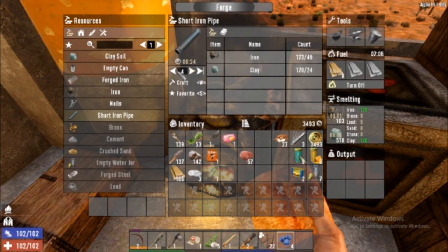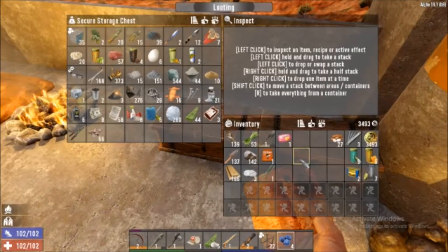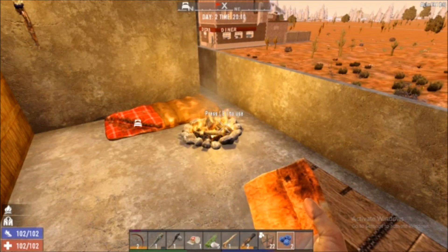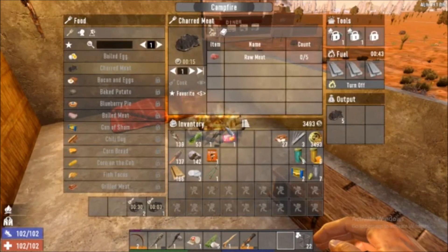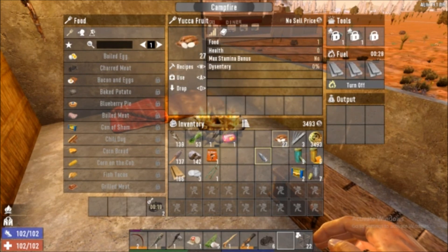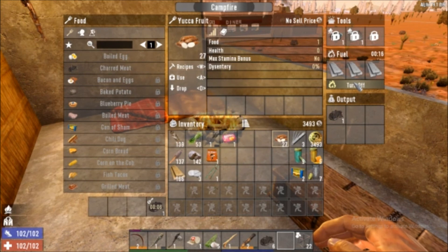First, we're going to make a couple more short pipes — I need at least six to grab that. Make sure that's being made. I wish you could auto-eat; it'd be nice. We've got our drink, we've got our food, we've got our healing equipment in case we get infected or need a splint. I think we're pretty much good. Once this pops out, I'm going to eat these too and we'll head out to see what we can find at the next town.